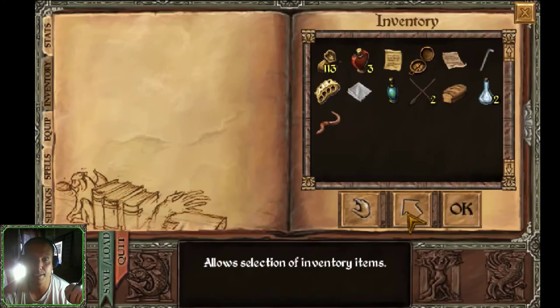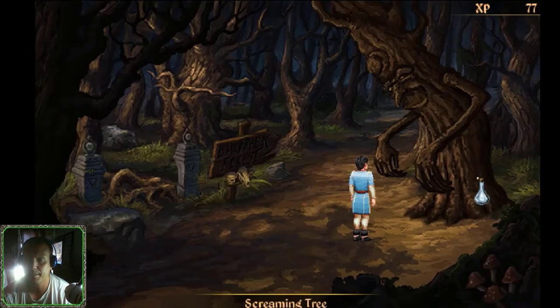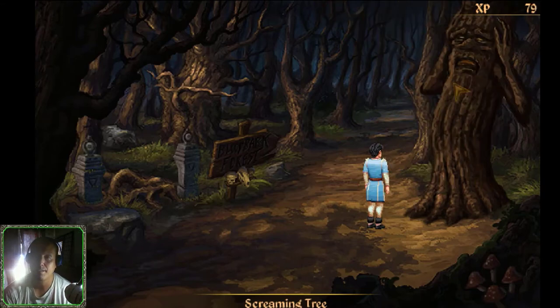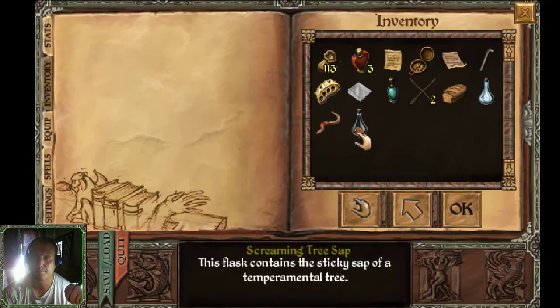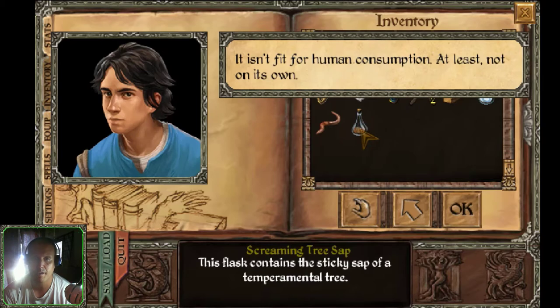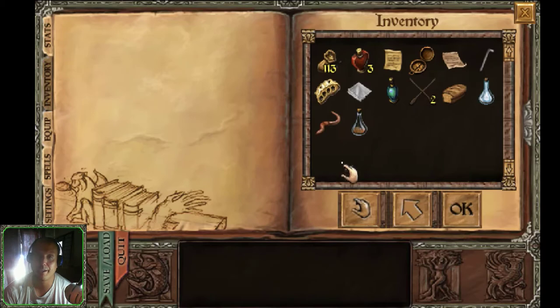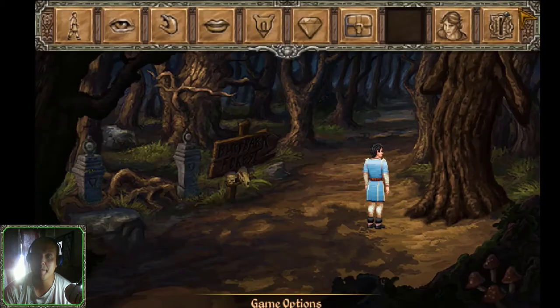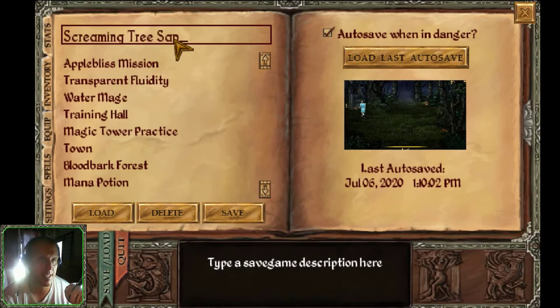Let's get the empty flask. Looking at it now: 'Screaming Tree Sap — this flask contains the sticky sap of a temperamental tree; it isn't fit for human consumption, at least not on its own.' Screaming tree sap obtained. Screaming tree sap saved.